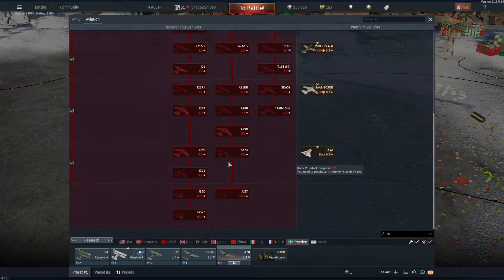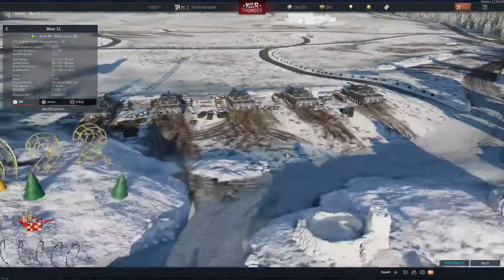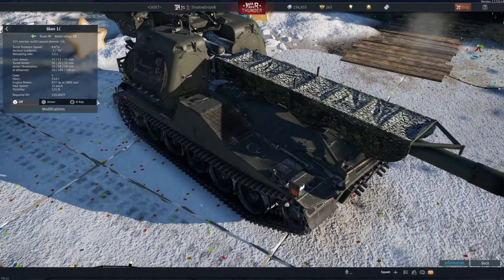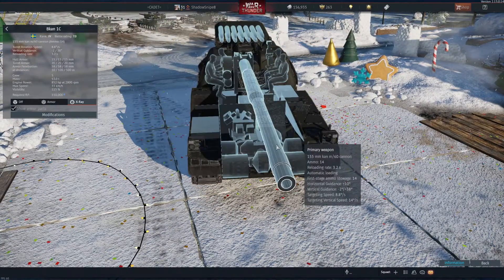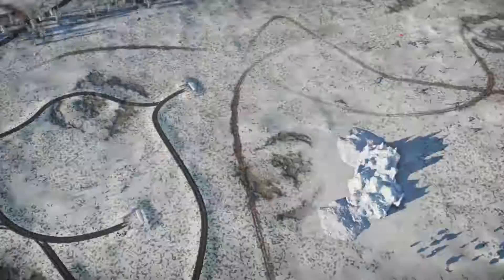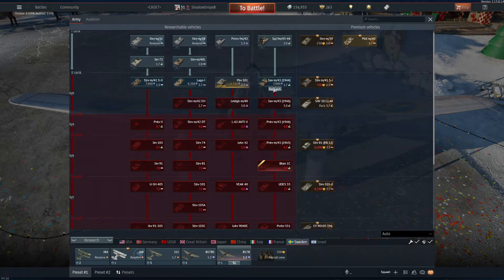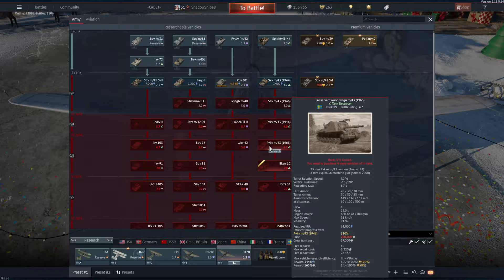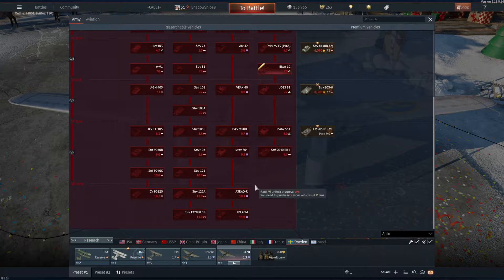Sweden. I know they got the — yes! My primary factions I play are America and Germany. Italy and Sweden are my secondary. Meaning, I am now going to get this thing, and I am going to be an absolute jerk with it. It's Rank 4. That's fine. It's six... alright. 12 vehicles — call it 12 away.